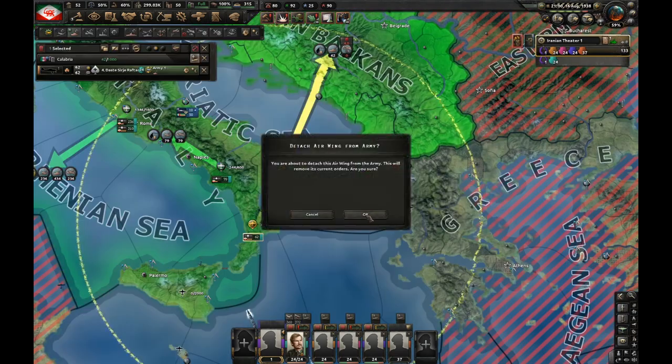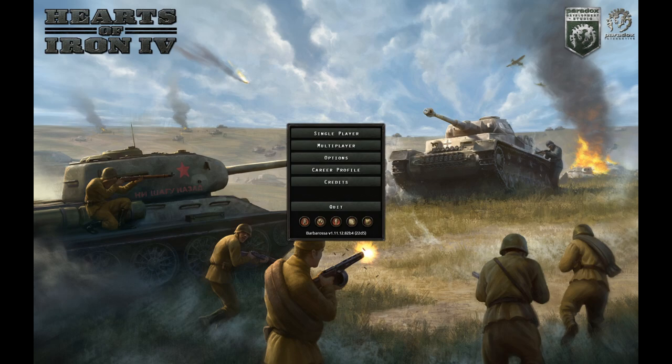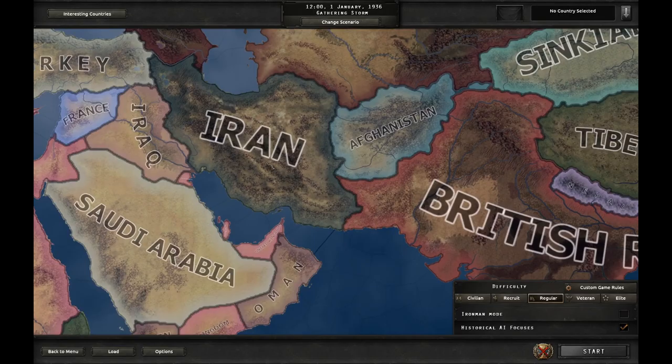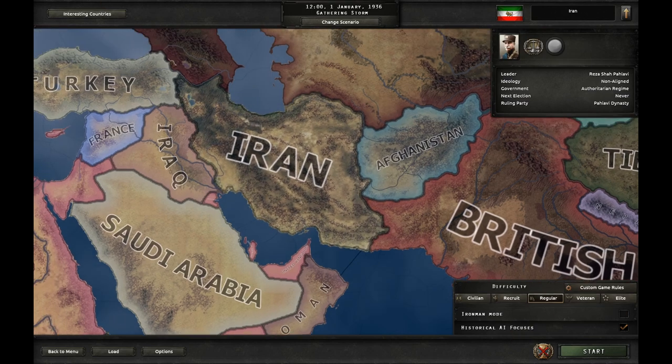This game is very broken. You can literally walk on the sea to Albania. Welcome to another Hearts of Iron 4 challenge. In today's video we're going to play as Iran, in Ironman mode with Stalker AI focuses on and regular difficulty. Let's go.